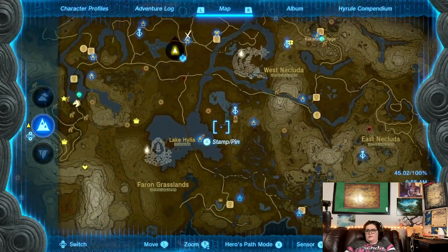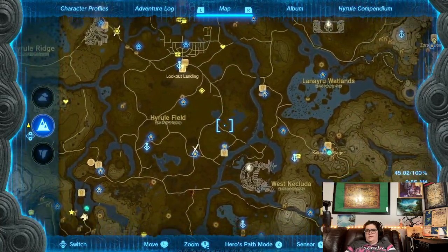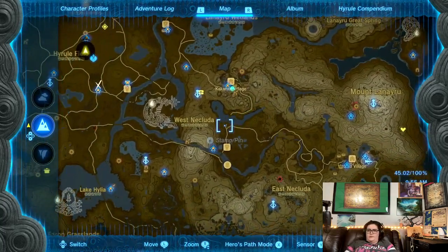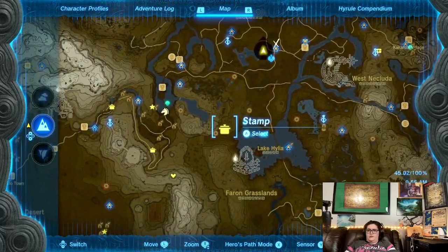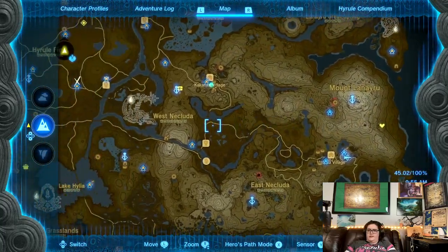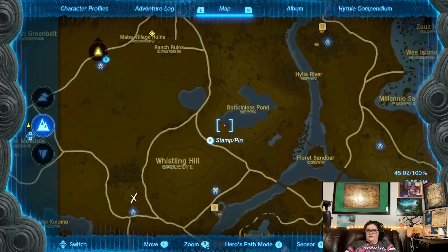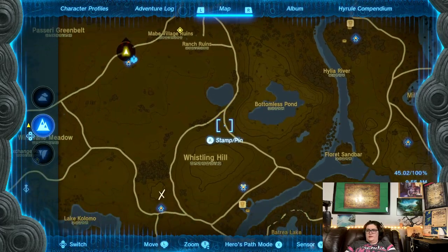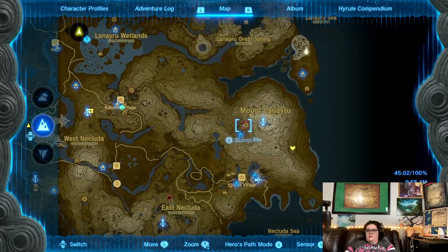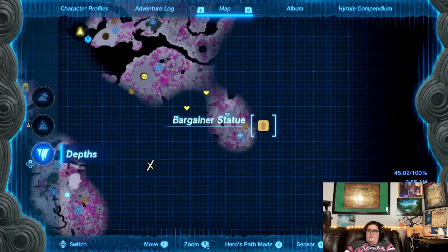There was a bargainer statue here — well, more like here. I don't see any rhyme or reason yet to them, at least not any noticeable rhyme or reason. Over here is Bottomless Pond — not really anything special about that, although there would be something special about this one. It's like right underneath the tower.